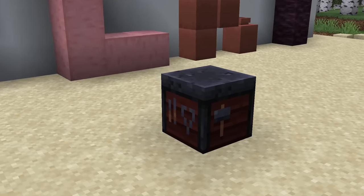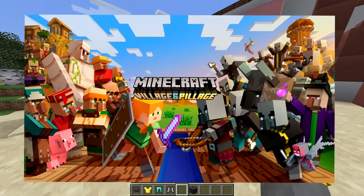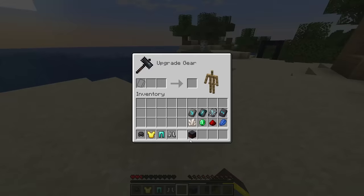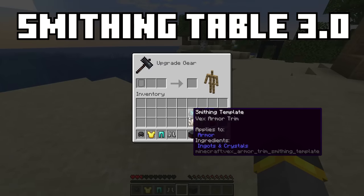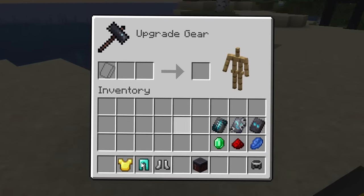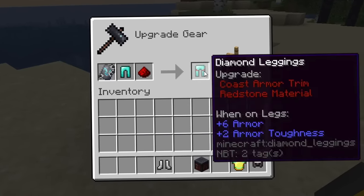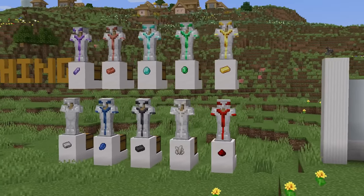Beginning with this sweet beauty right here — the smithing table. Originally added in 1.14, updated in 1.16, and then totally overhauled in 1.20. As part of the smithing table overhaul we get this brand new item called armor trims. Armor trims are one of the biggest parts of Minecraft 1.20, and there's no chance I could check out all 16 today.